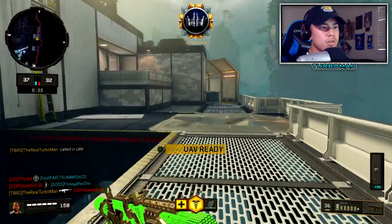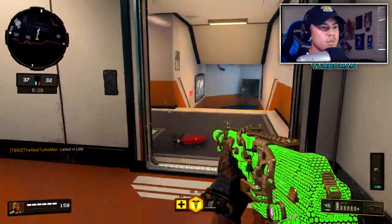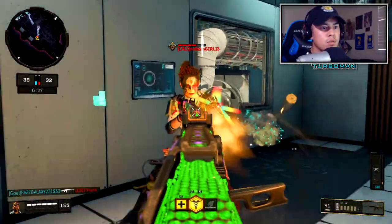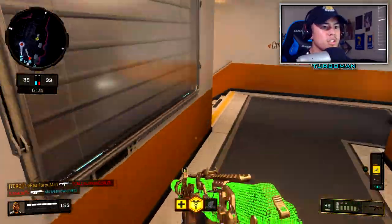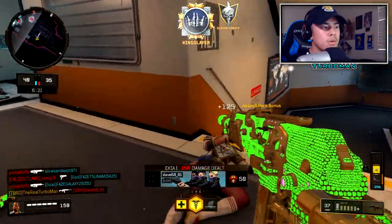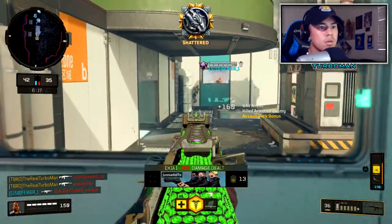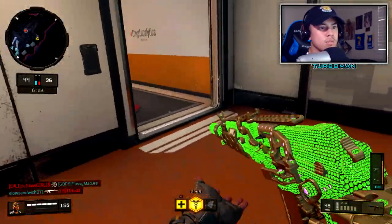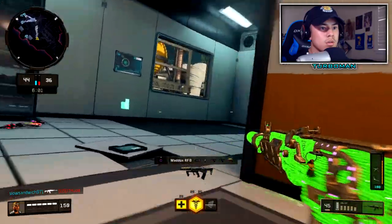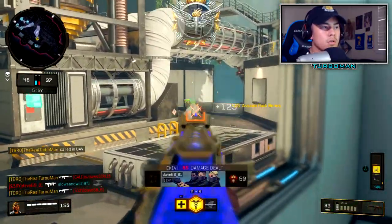Nice — finally got a UAV. I'm gonna try to beat them before they come into their spawn. There's one — should be one coming up on the stairs. Got him. Right there. Let's get out of here. Nobody's going this way so I'll go this way. There you go — got him.